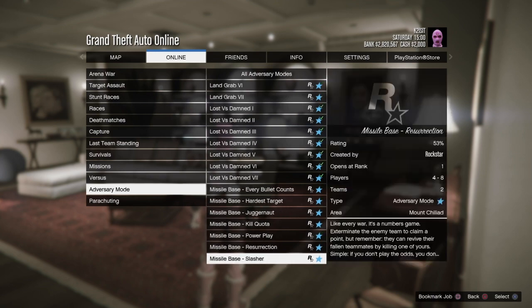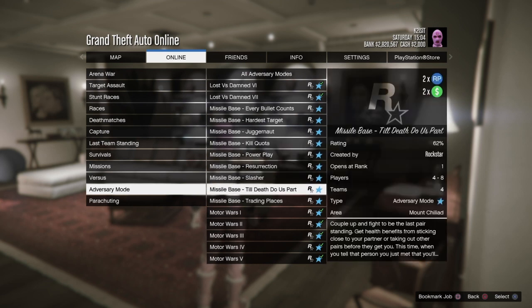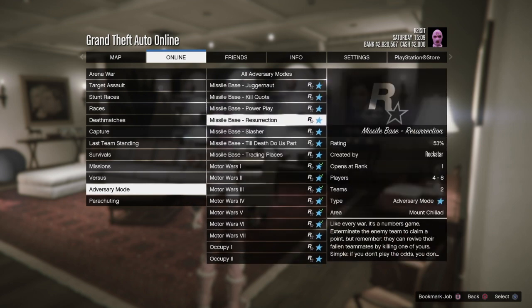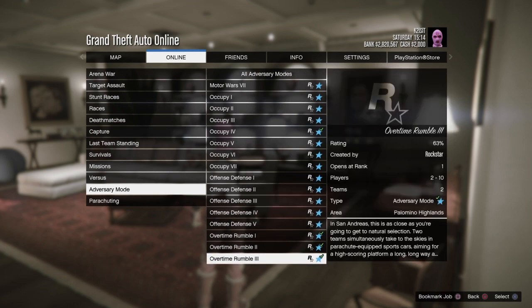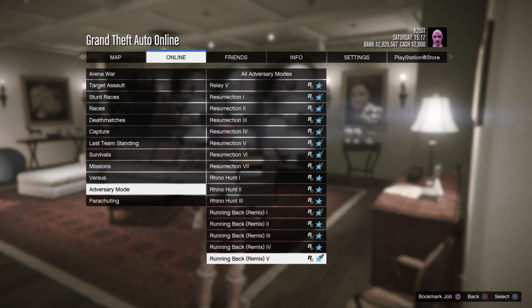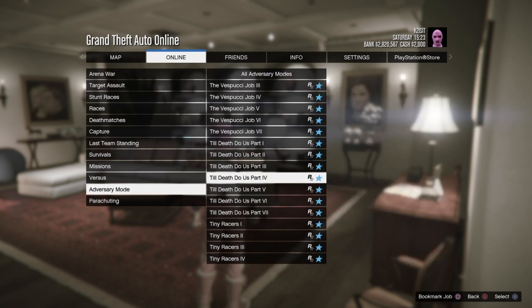The Lost and Damned adversary modes are double money and RP. The Missile Base Till Death Do Us Part is double money and RP — all the Till Death Do Us Part jobs are included, which is why that one is listed separately. Offense Defense modes are also all double money and RP this week.